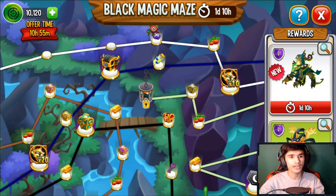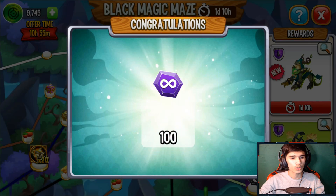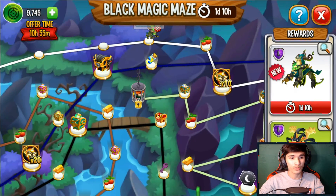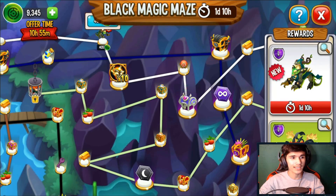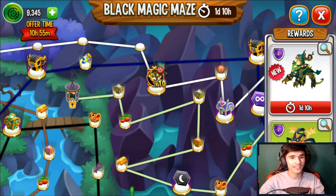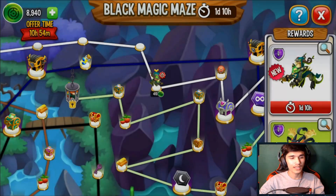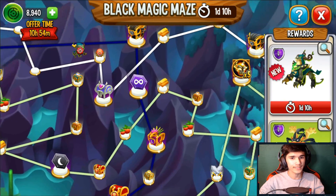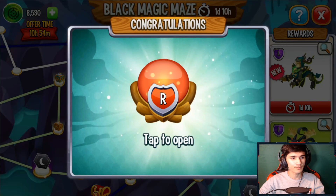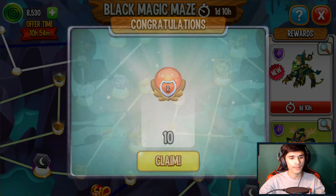That was 200k gold. I'm guessing these are 10 — wow, okay, there's 10 of those right there. Heck yeah, give me those — I actually do need them. They give you a lot of black magic spells in the maze, like look at that: there's five right there, and I'm sure there's many more. It's really good, that is really good.